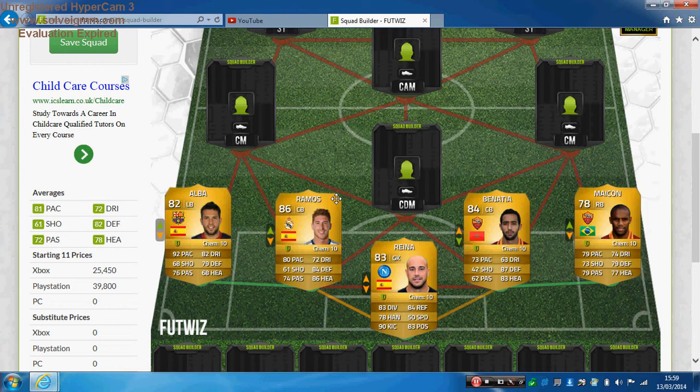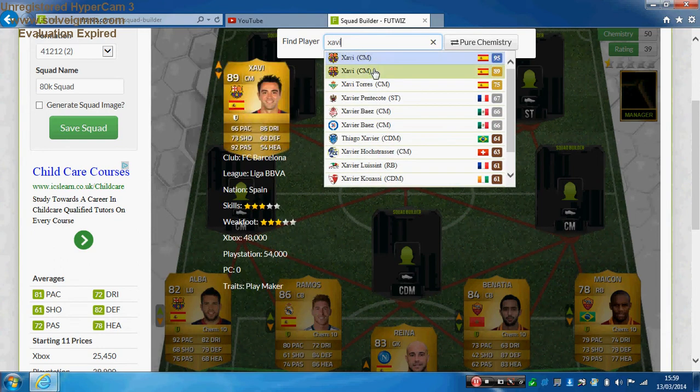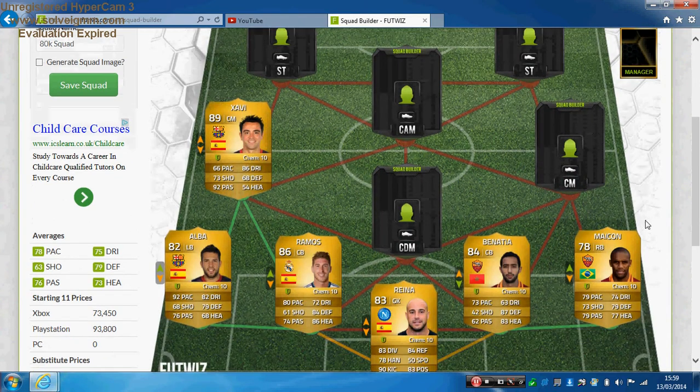The centre mid is Xavi for Barcelona — the legend himself. He has 66 pace, 73 shooting, 92 passing, 86 dribbling and 68 defending. He's 5 foot 7, medium attacking work rate, medium defensive work rate, right-footed with three-star skill moves. You can get him for just under 47k, which is pretty good for Xavi. He's a very solid centre mid and lives up to that price tag — he's always been a legend for Barcelona.